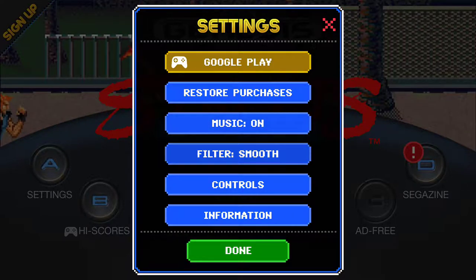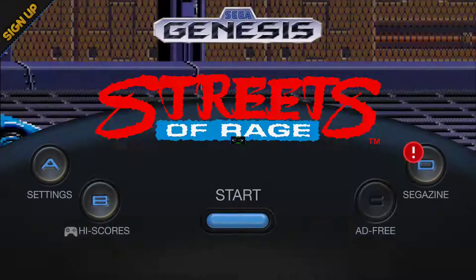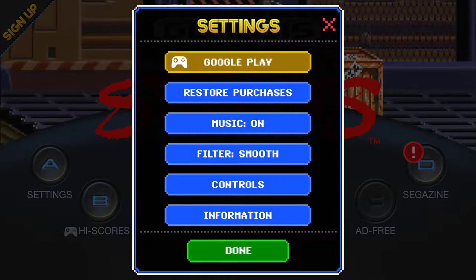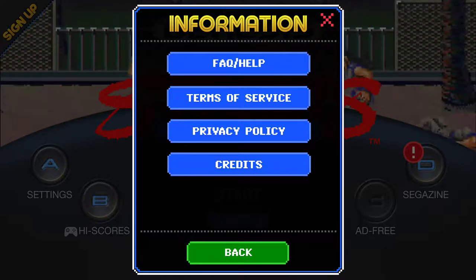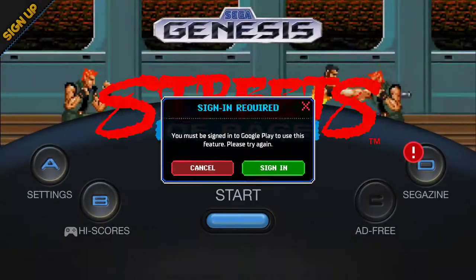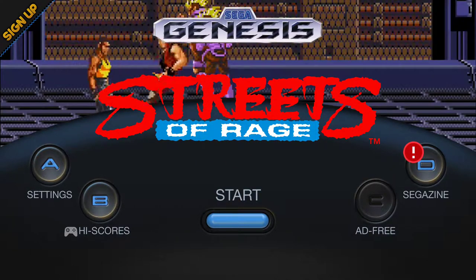You can turn the music on and off. You can filter how the game looks by scan lines, classic look, or smooth. You can adjust the controls and see how the controls look as well. If you want to get more information or other stuff like that, you can get that as well. You can also get high scores as you get higher and higher in the ranks.